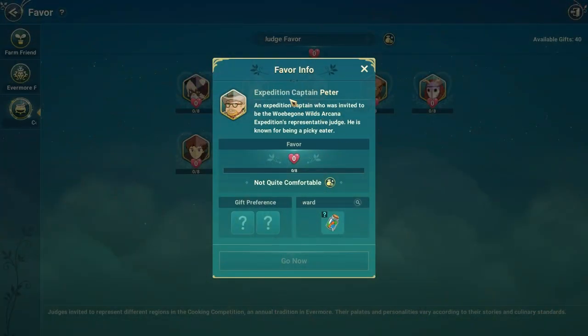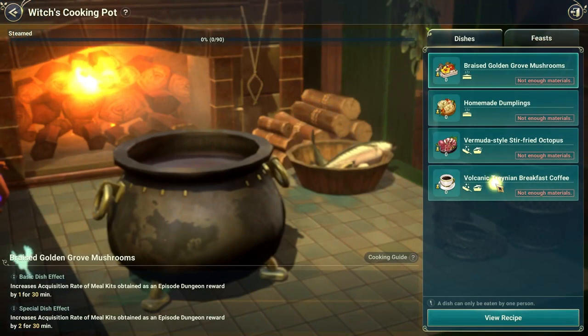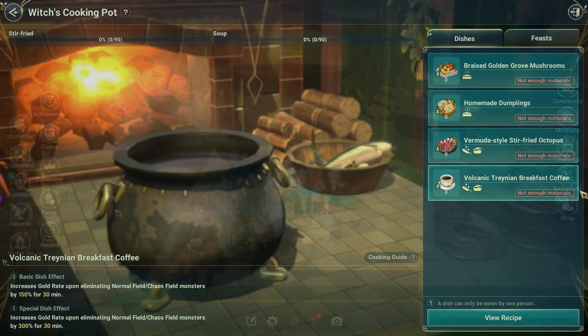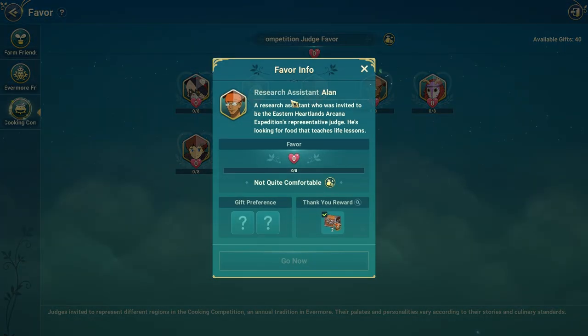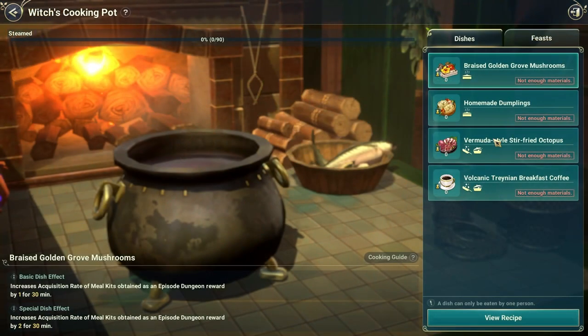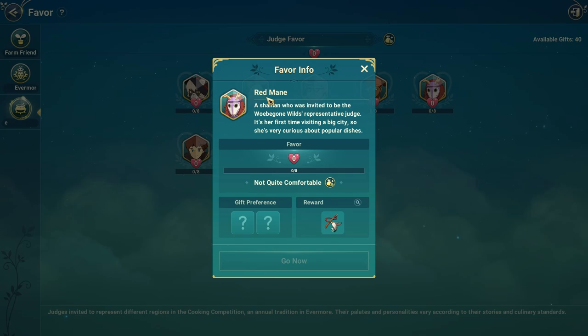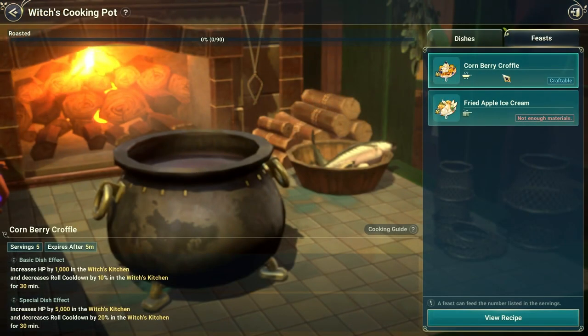So what's expedition captain Peter's favorite food? Peter's favorite food is the volcanic training and breakfast coffee. What's research assistant Alan's favorite food? Alan's favorite food is Vermuda style stir-fried octopus. And the shaman Red Man — his favorite food is corn berry crawford.